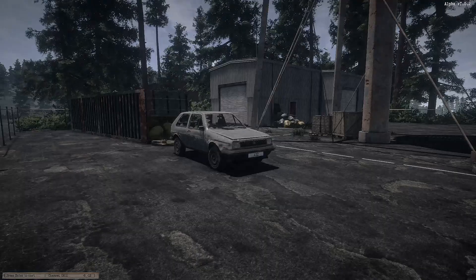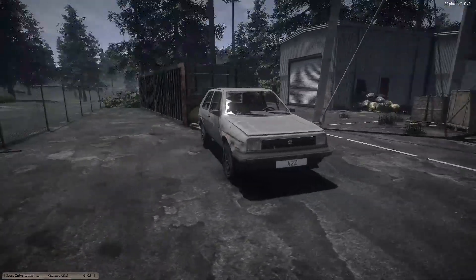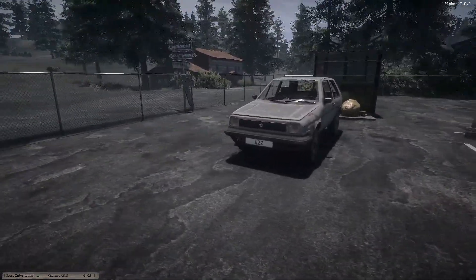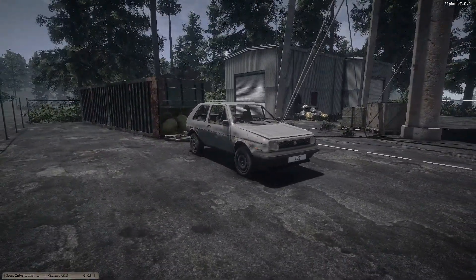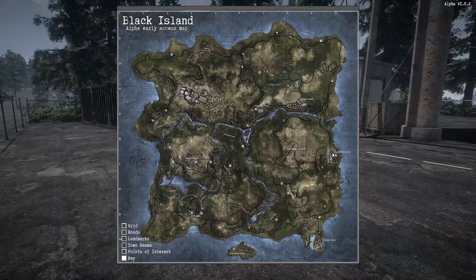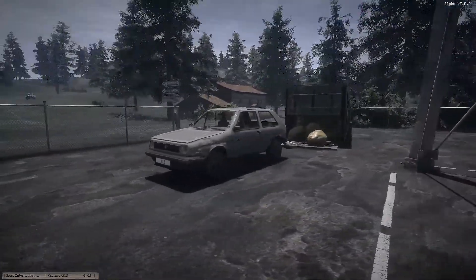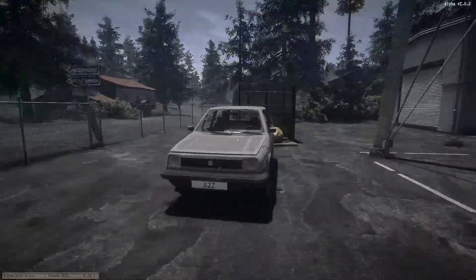Welcome to Survive the Nights. In this video I'm going to show you how to get and operate a car. Now that you're surviving and looting, you want to go around the map to all these different areas and explore, but you don't really want to run all the way there. If you're at Old Town, you definitely don't want to be running all the way over to Andersville Point, Sage Creek, and all that — so you're going to want to take a vehicle.